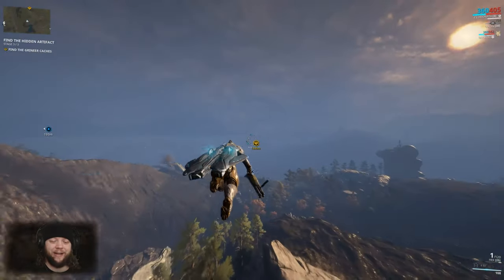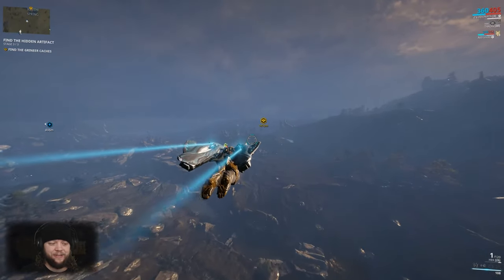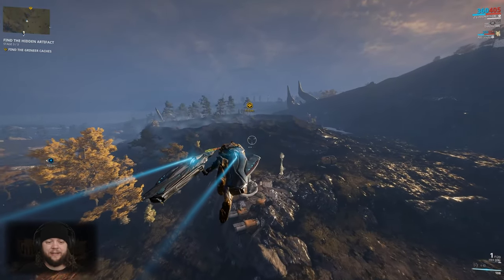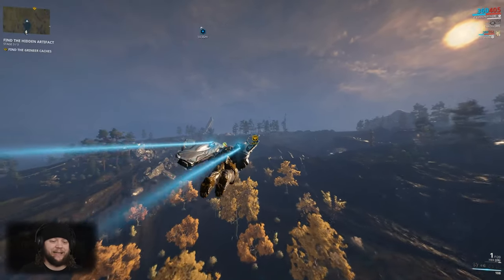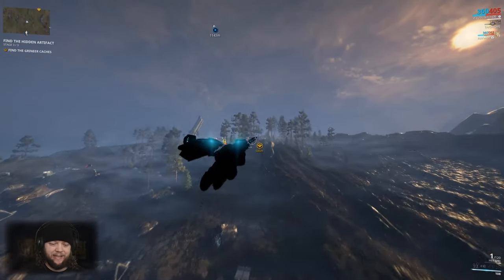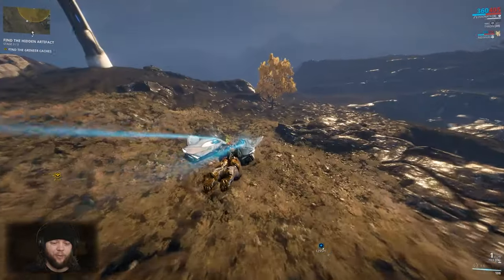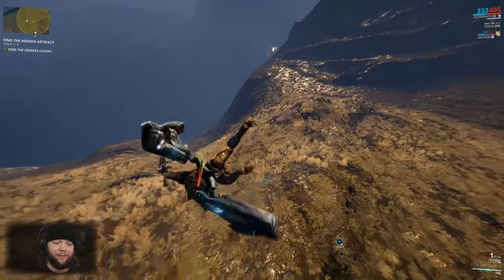The next objective is to find Grineer caches — this is a fun one, very similar to finding caches in sabotage missions. Your ears are very vital here. The caches make a resonating sound that's one of the easiest ways to find them. If you're not good with sound detection, you get a yellow circle showing the general area. The caches look like little glowing orange containers — you'll see what they look like when we find one.